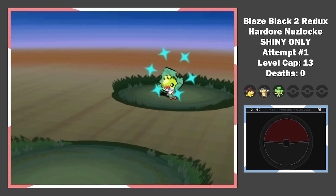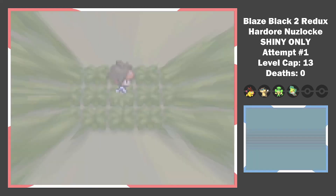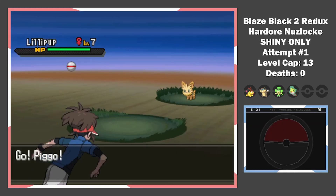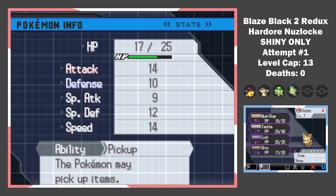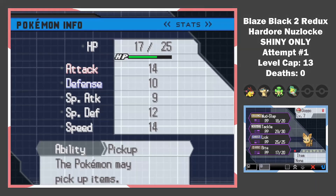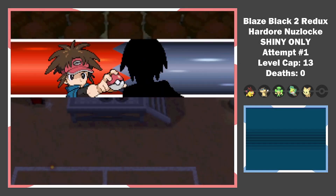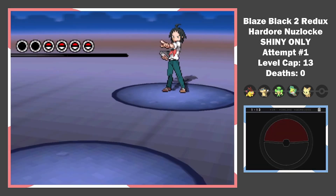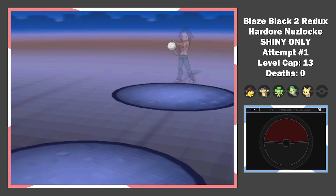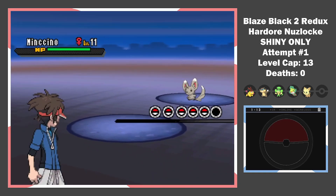I do some trainer battles and then find a shiny Swadloon. Another grass type isn't really ideal. Before we go and face Charon, we get one last encounter at the ranch — a Lillipup. We catch it, beat our rival, and go back to our hometown to face the gym. Gym trainers beaten and ready for Charon, I press the A button in his face to trigger what might be our end.